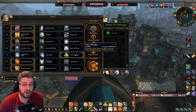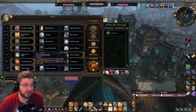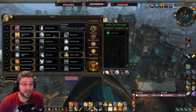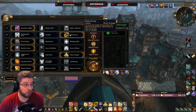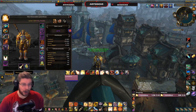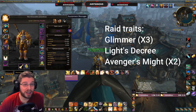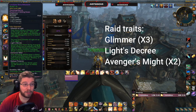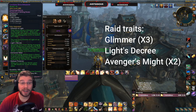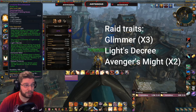Then always Devotion Aura, always Holy Avenger, always Sanctified Wrath, always Divine Purpose for Mythic+. For raids, the only thing that changes is Rule of Law - that's your raid spec. For Azerite traits, you want Triple Glimmer for both raid and Mythic+, and Light's Decree to extend the duration of your wings for both.